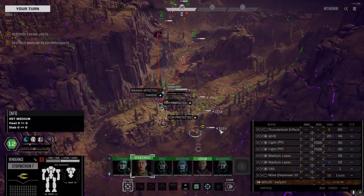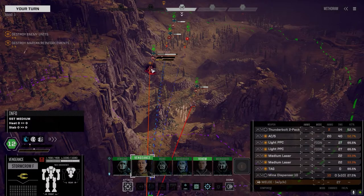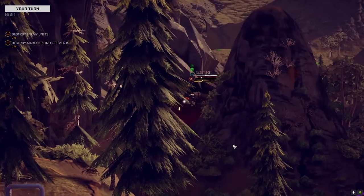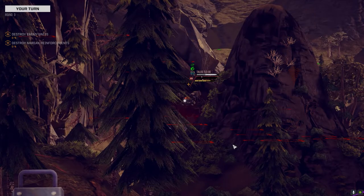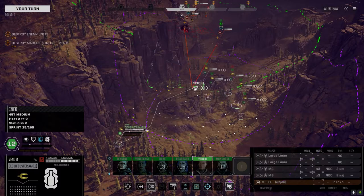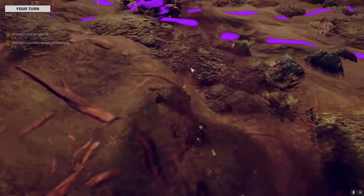I haven't used that mine dispenser yet - I might take that out and put a rocket pack in there. Let's put the mines over there, might as well soften this guy up a little more. I'm out of SRM - lost evasion. That skill for the driver really helps out.